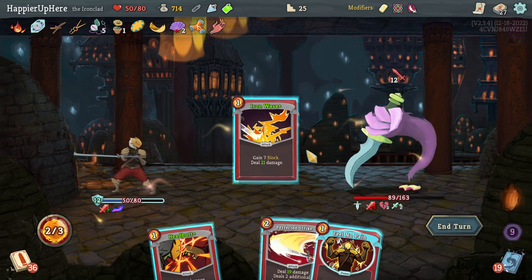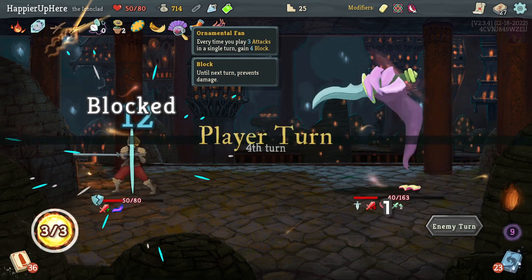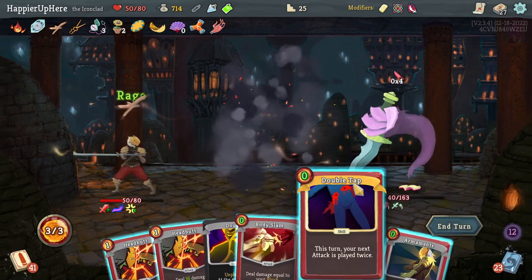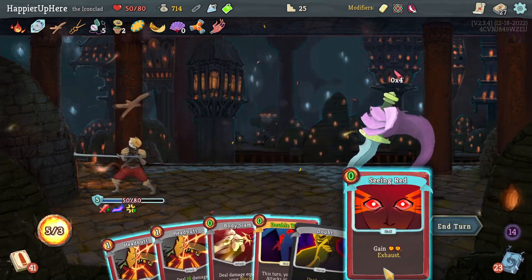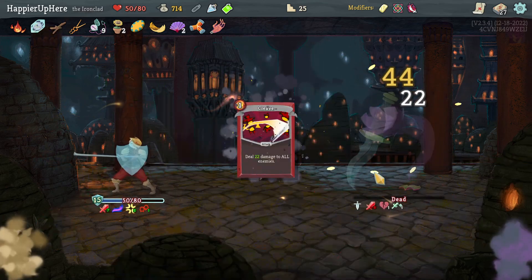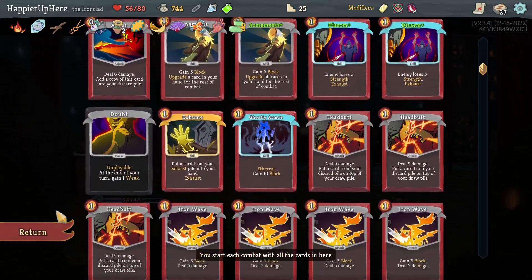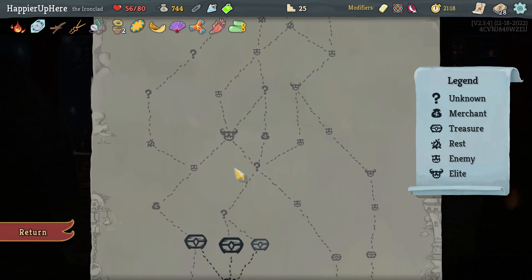Let's do Armaments first, then Spot Weakness, Bloodletting, Feel No Pain - comes a little too late. Uppercut brings it to 12, and I have exactly 12 HP. Perfected Strike - also forgot about the Ornamental Fan which would have given me some block. Disarm - zero incoming! Do Rage, Double Tap - let's upgrade the Double Tap. Seeing Red, another Seeing Red. Lots of energy - let's Double Tap the Cleave. That's enough to kill! Perfected this one. Got a Boot: one of you deal four less unblocked attack damage, increase to five. Anger or Cleave - I actually do have one Anger, so let's take another for a collector bonus.